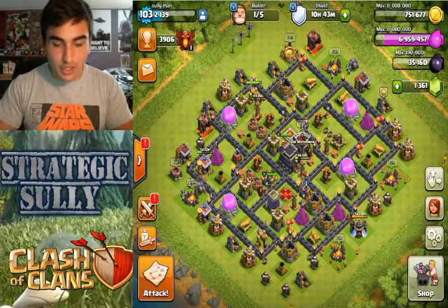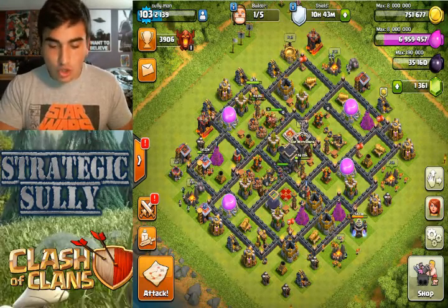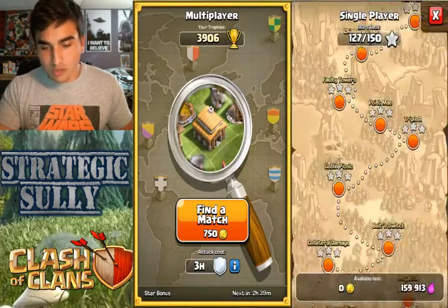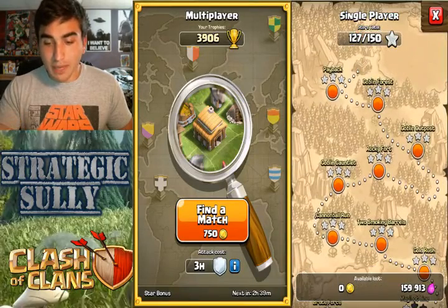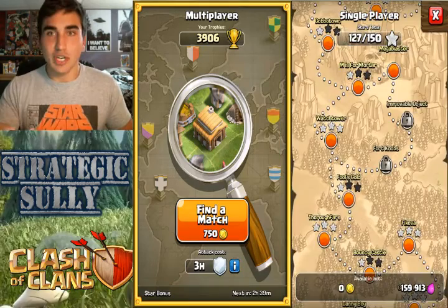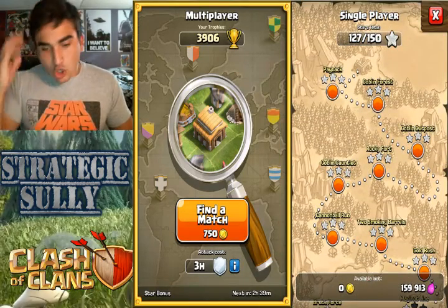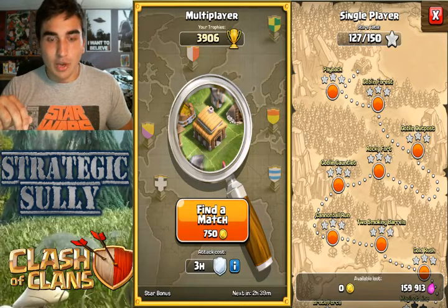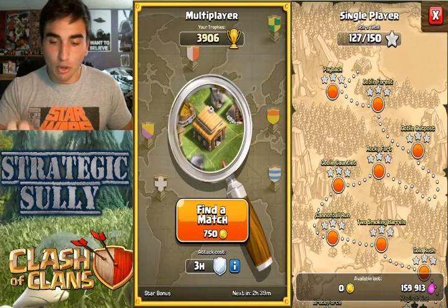I want to bring you guys a whole new series that I'll be rocking on this channel. I think it'll be something interesting and fun. It involves my heroes and the campaign map. As you guys can see, I don't even have all the stars to the campaign map yet or even have them all unlocked, because really I just hit them years ago when I needed loot. So what I want to do is go through every single single-player map with only my heroes, and I can use my clan castle once my heroes can't do the job alone anymore.